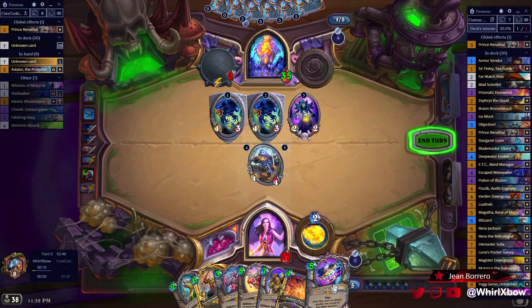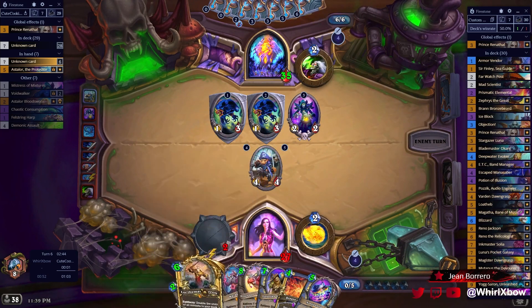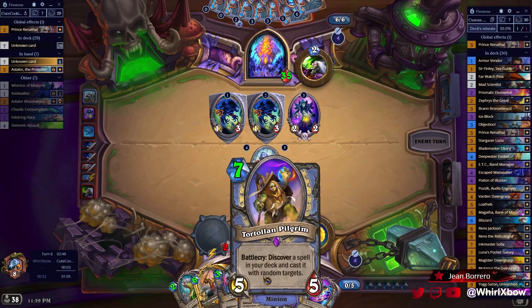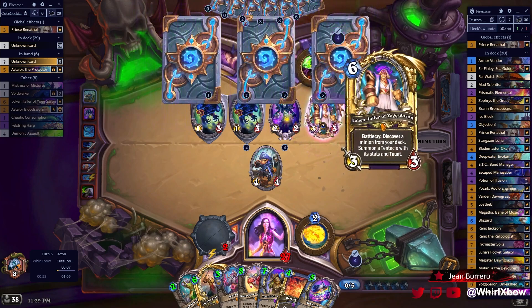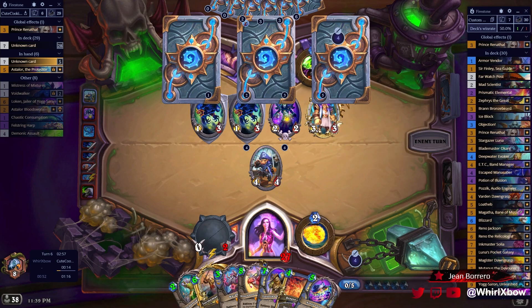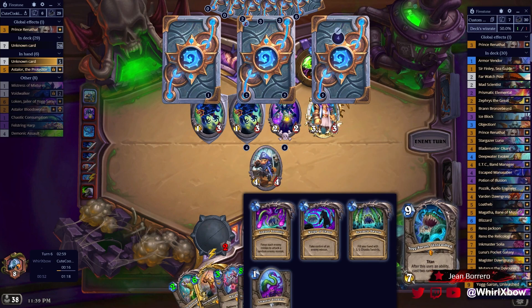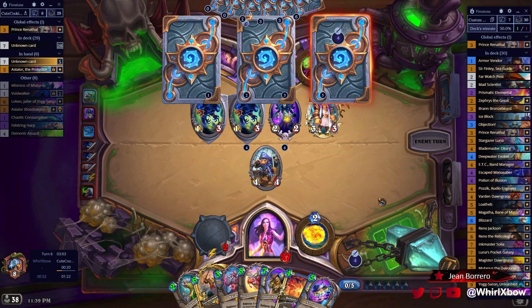I think this is slightly better — forces him to take damage from his stuff now. I play this next turn guaranteed, and then I do Tortollan. Hopefully hit Luna's. What are the spells I can hit? I have Objection, Ice Block, Potion, Potion, Potion — wouldn't be the worst. If I hit Puzzle Box that would be pretty darn good. Also now all the minions in my deck are huge — like a fourteen-five, fourteen-ten. Yeah.